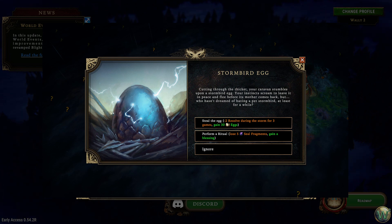They added new custom illustrations and sound effects to nine world events: The Gambler, Hanged Viceroy, Commend a Contract, Obsidian Loremaster, Wandering Eremite, Followers of the Forsaken Gods, Stormbird Egg, Cloaked Wanderer, and First Dawn Company Caravan. The rest of the events still have a placeholder illustration and a universal sound effect, and they have plans to round those out in future updates.